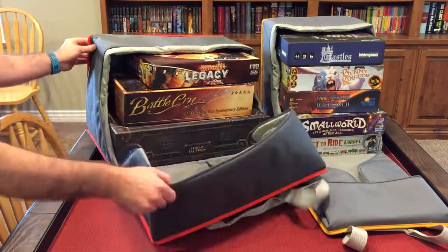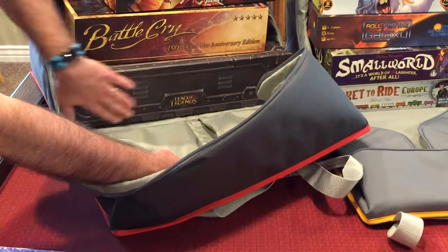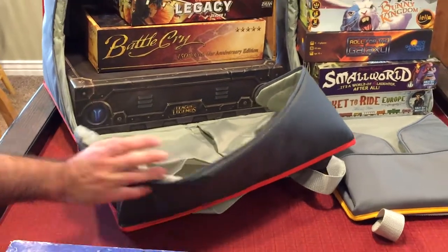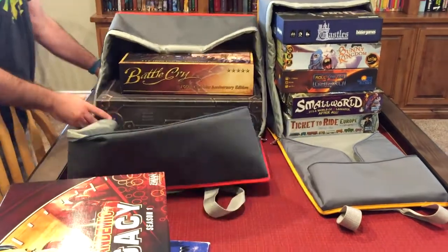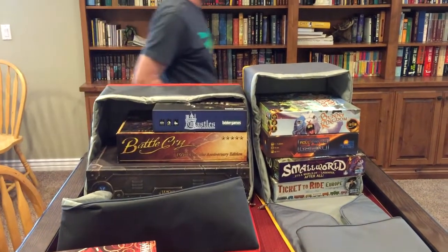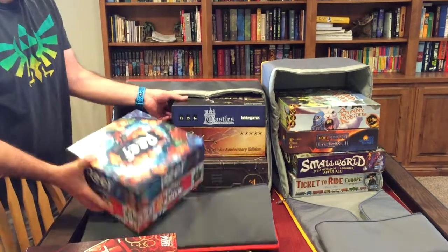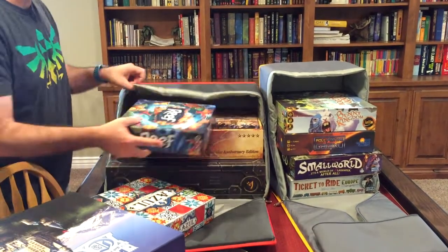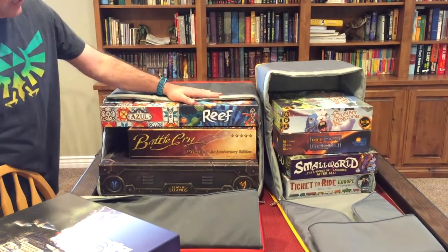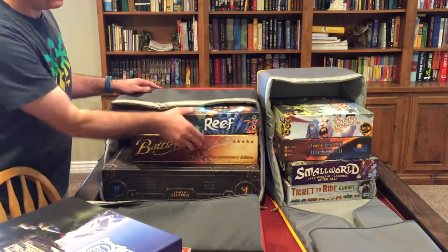The other thing you get in the Deep Space bag is pockets inside. If it's not taking up as much space, you can put other nicely-sized games in there. You can still fit a lot of regular-sized games, and they may be able to go side by side — so you could still pack in a bunch of games that way.